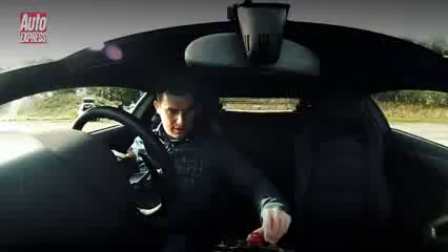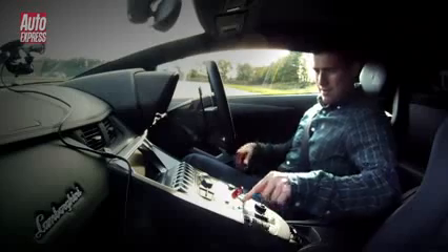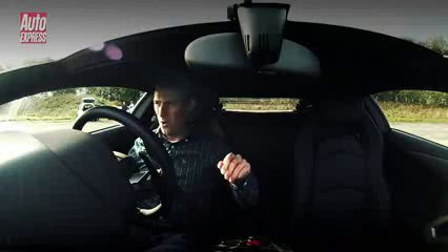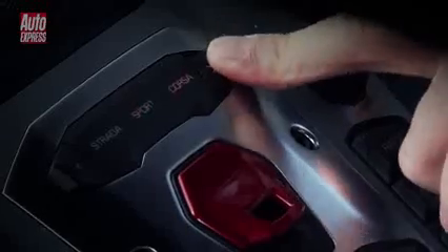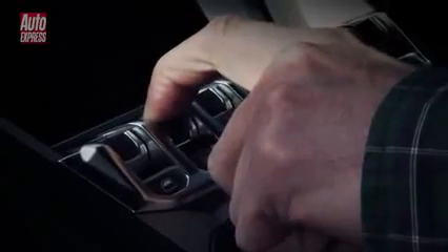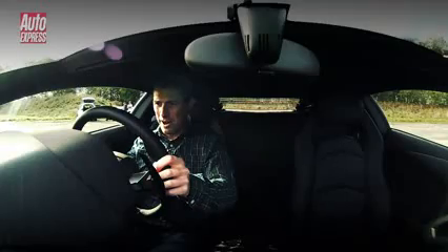OK then, here we go. Let's put it into coarser mode. ESP off and brake off. Thrust mode possible. Floor the throttle, hold it on the brake. Ready, go!